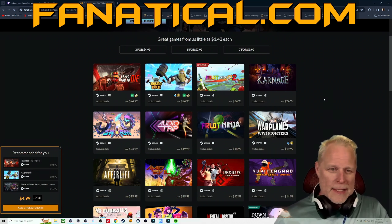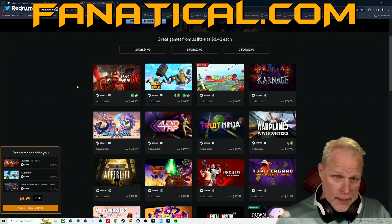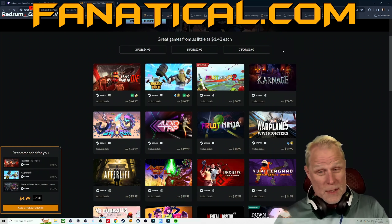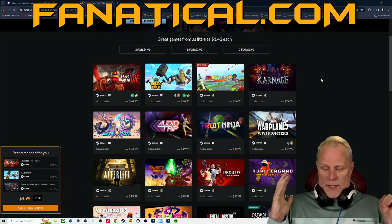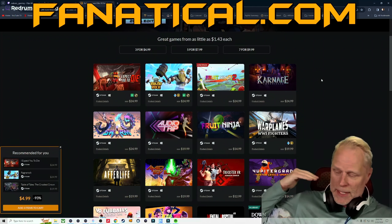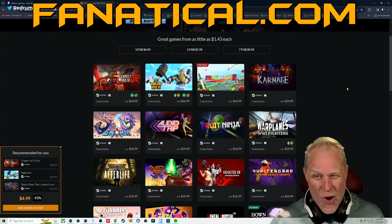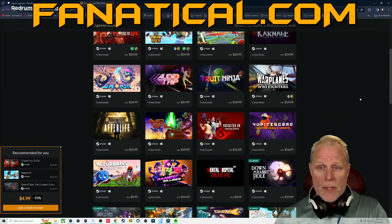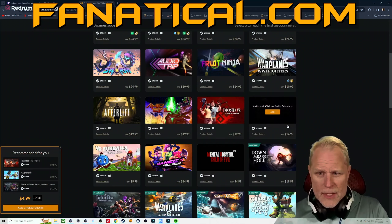Let's see what they've got. They've got I Expect You To Die — retail is $24.99. Ragnarok, which is awesome — it's a game where you play the drums and as you play, you're moving your Viking ship against other ships. Really cool — I've played that on PlayStation VR2. Then there's Fruit Ninja 2, Carnage Chronicles, The Swarm, Audio Trip, Fruit Ninja 1, Warplanes: World War One Fighters, Wrath: The Oblivion Afterlife, Amid Evil VR, and Trickster VR.